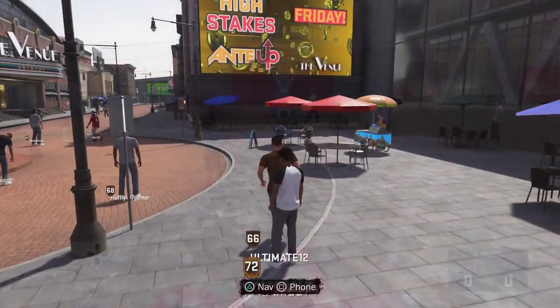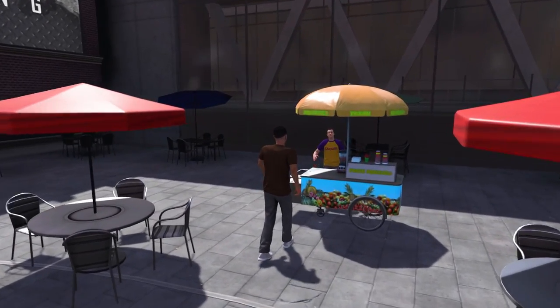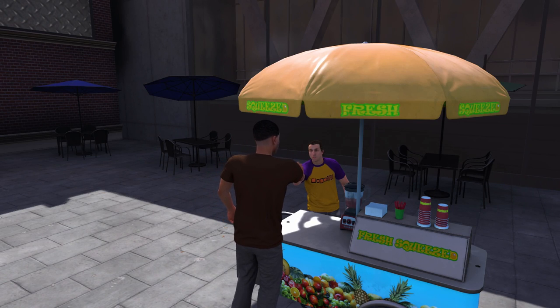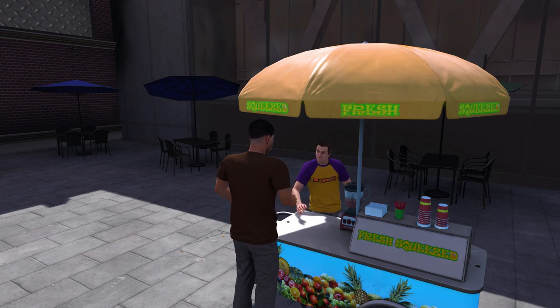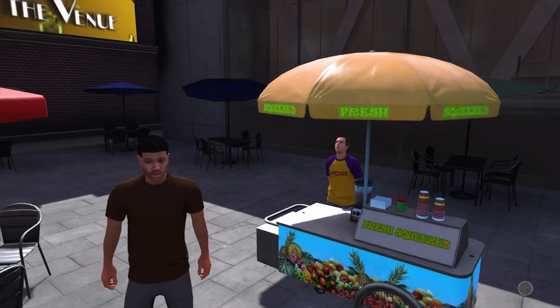Once you get that done, you will head outside and go talk to that weird guy that's out there by the lemonade juice stand. Talk to him, have a little conversation with him. He will give you his little drink.